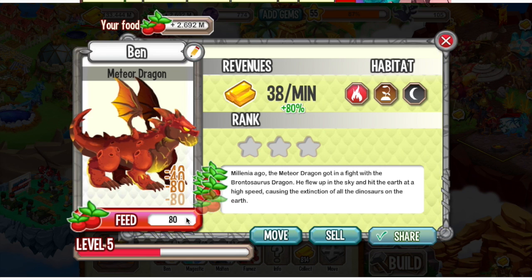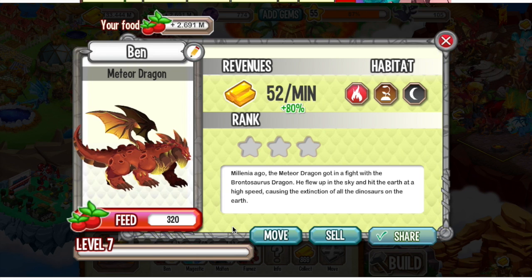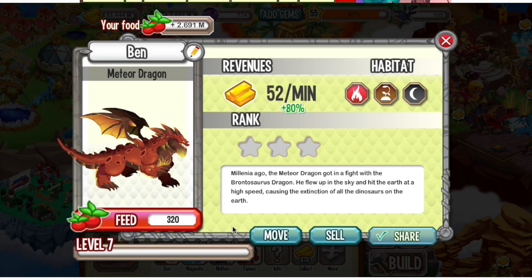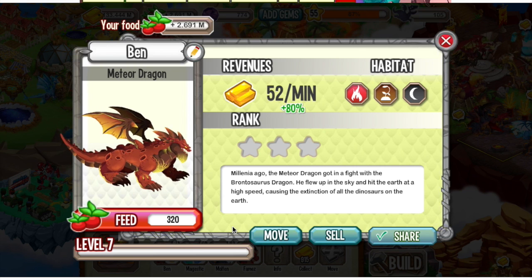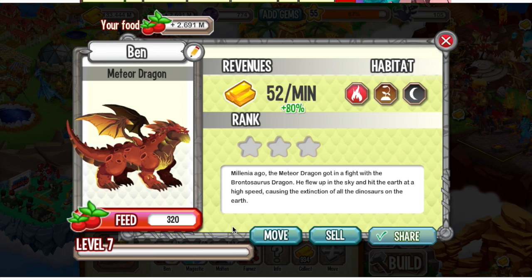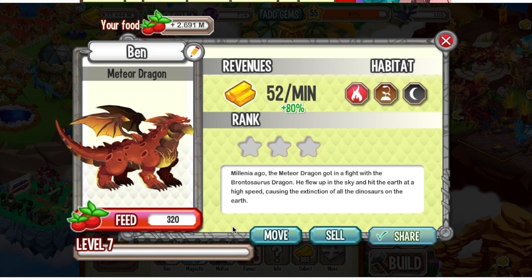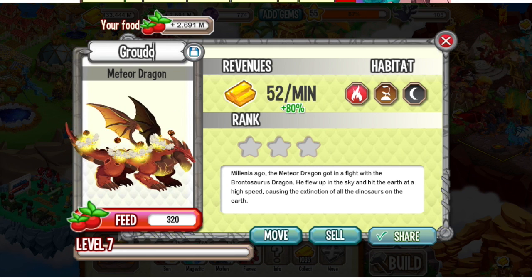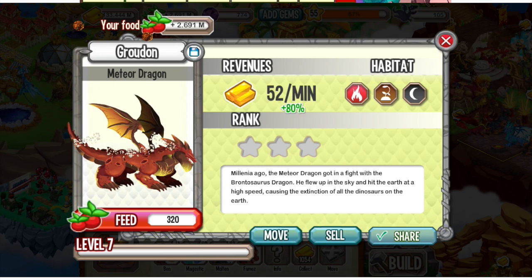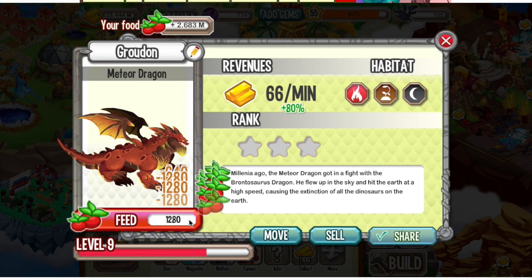Let's go ahead and level him up to level 7. This is his adult form — it looks brolic, it looks crazy nice, the design is amazing. I did not know how to get this dragon, but I finally was able to get it today. So let's go ahead and name him Groudon. And he throws meteors off his back.